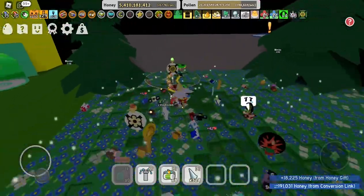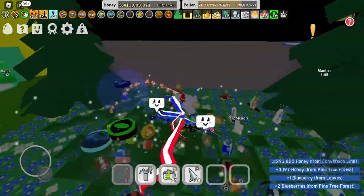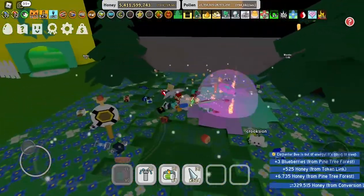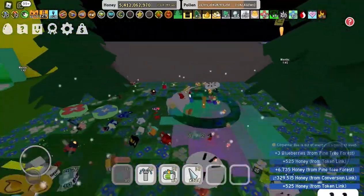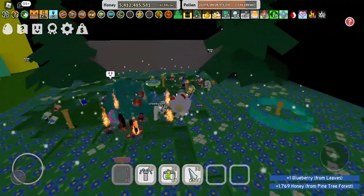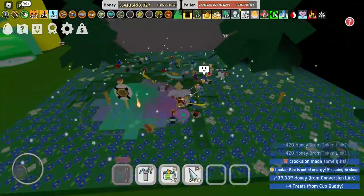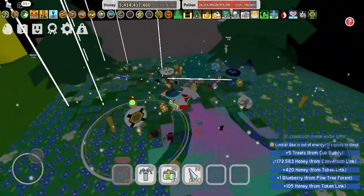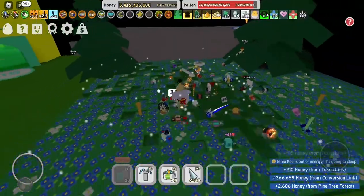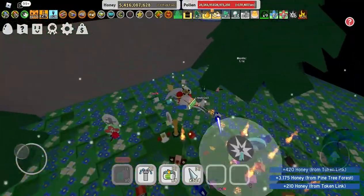50,000 a second, 90,000 honey a second — that's low, but that's because we don't have anything besides a 3x field boost. That is pretty good with just a field boost, nothing else, no gumdrops, nothing. Now it's 100,000. My backpack's not going to fill up because the petal wand keeps converting honey — it has like 300,000 or 200,000 depending on how many beans it hits, but it converts quite a bit of honey.